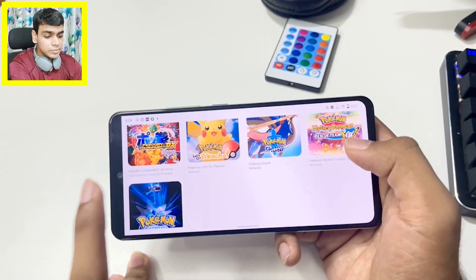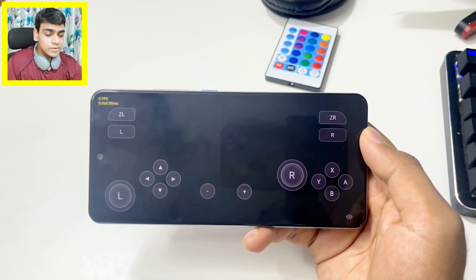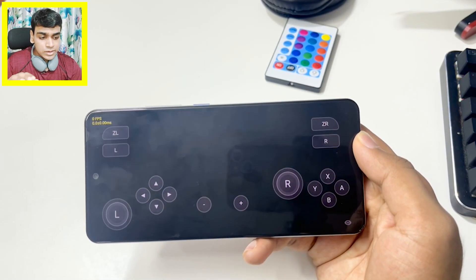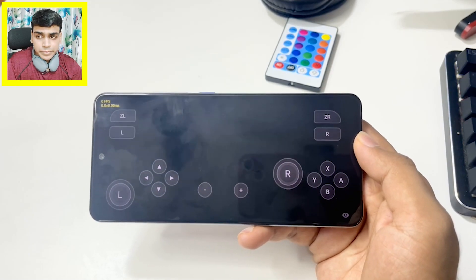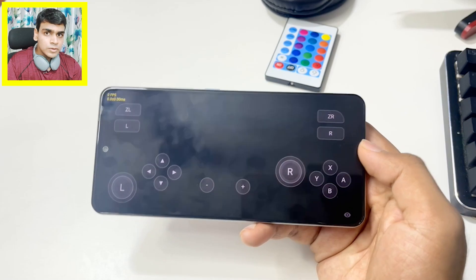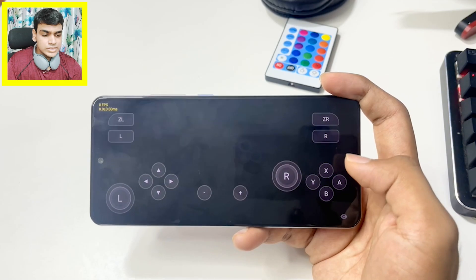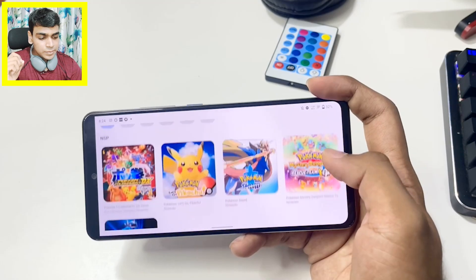We're still waiting for the texture rewrite update where Pokémon Sword, Shield, and Brilliant Diamond are supposed to work. In Brilliant Diamond's case, opening it in any FTX1 branch build of Skyline just shows a black screen. Some people have reported hearing game audio, but in my case it's stuck at zero FPS with a black screen — no crashes, no graphical glitches, just a black screen, which should be fixed in the texture rewrite update.